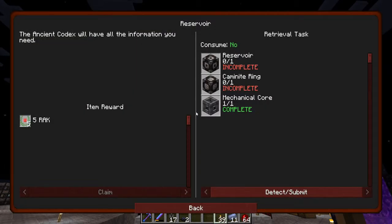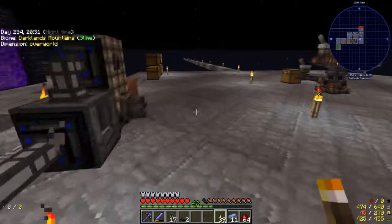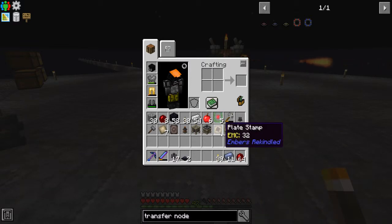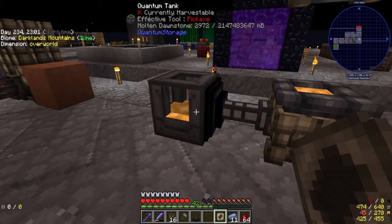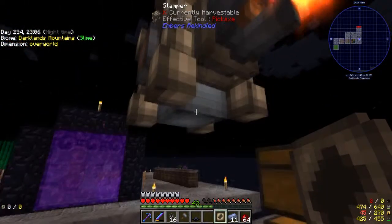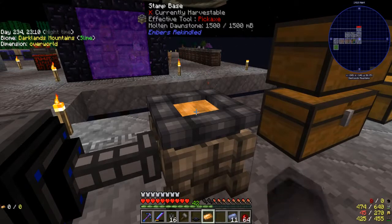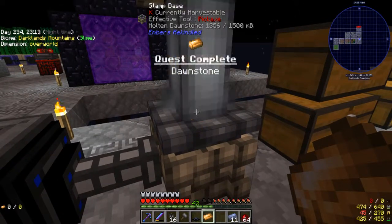That's what we need to do the next quest, which is to get a Dawnstone ingot. I've moved the quantum tank with the Dawnstone in down next to the stamper. I've popped a bar stamp down there and bang - there's our first Dawnstone ingot.